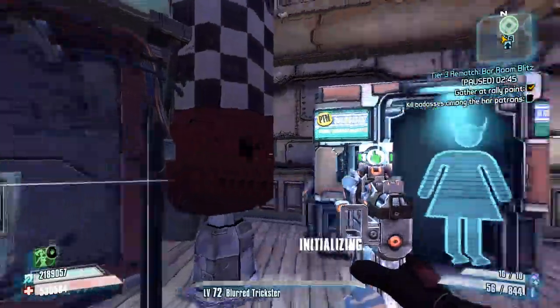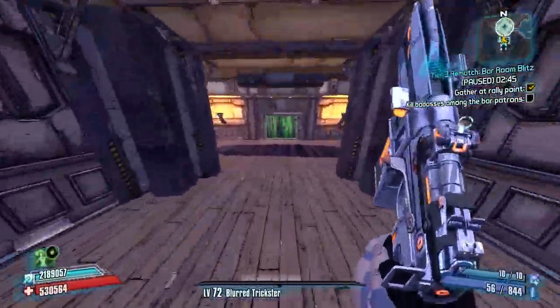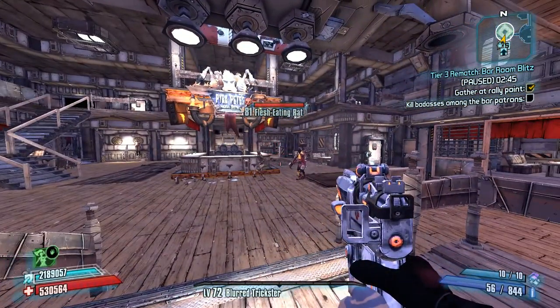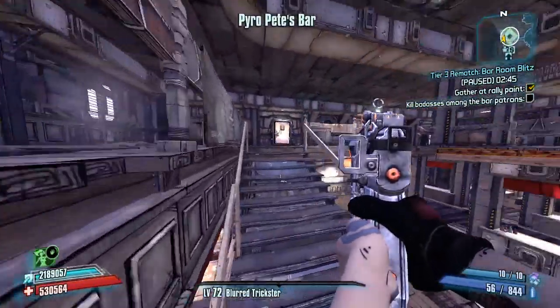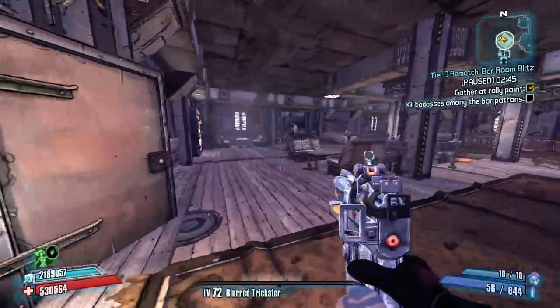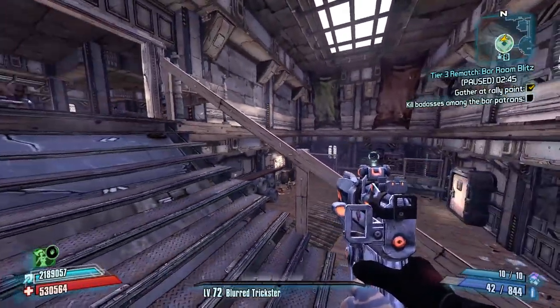We're going to see how it does here in the Bar Room Blitz. I expect it to be pretty good here in this small room because we're not going to have too much trouble with the projectile speed slowing us down, as we would in a larger map with more open areas and more distance between you and the enemy. And this weapon does bounce around quite a bit, much like the Stinger in a way.